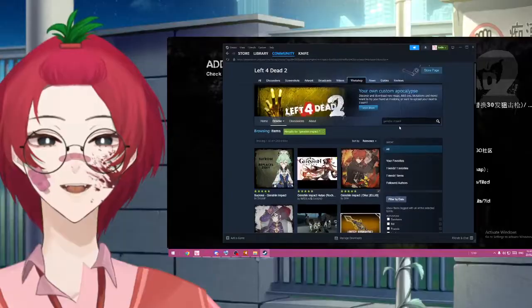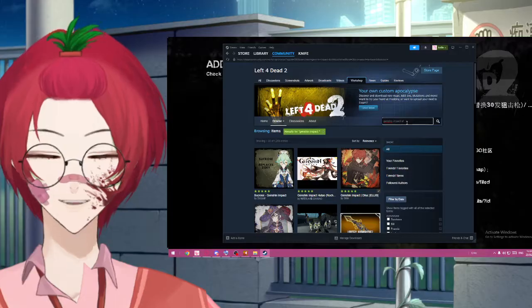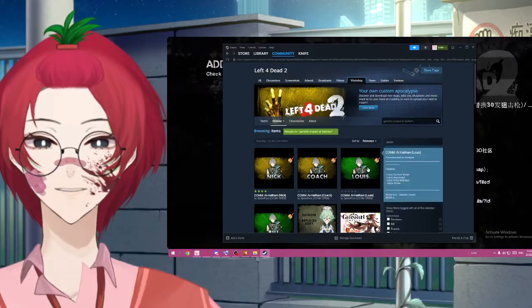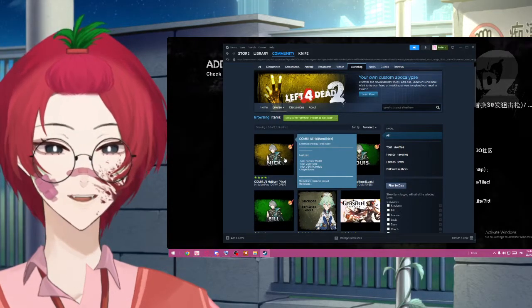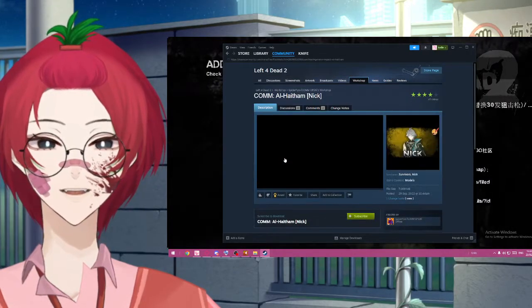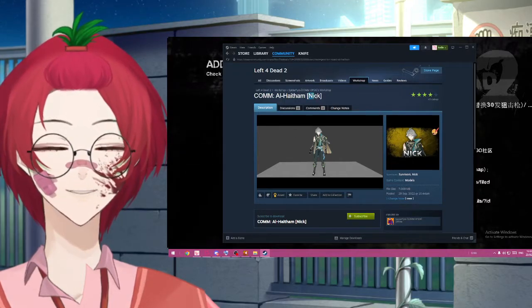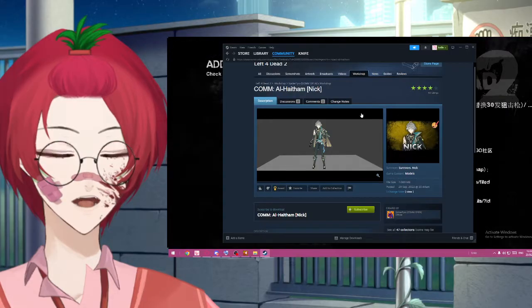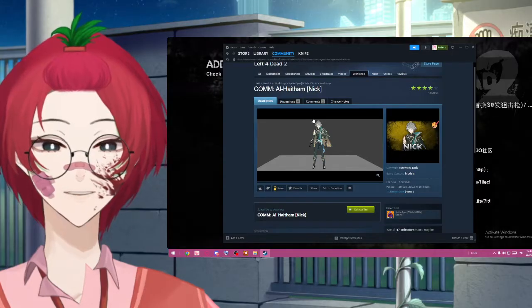Let's see if we can find an Alhaitham model. Alhaitham replaces Nick — let's click on that. It's a commission and we're gonna just click the Subscribe button. We know we want to replace Nick from Left 4 Dead 2. So always keep in mind which survivor or which asset you want to replace with this new skin.